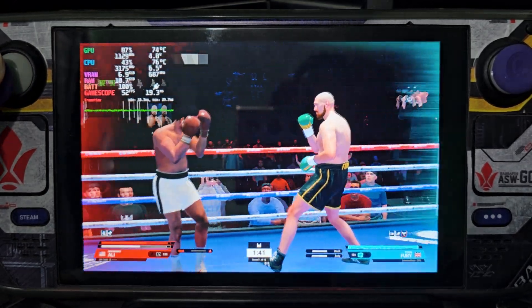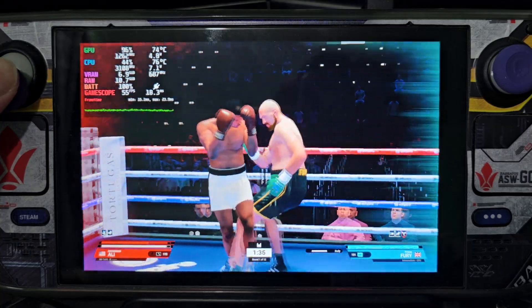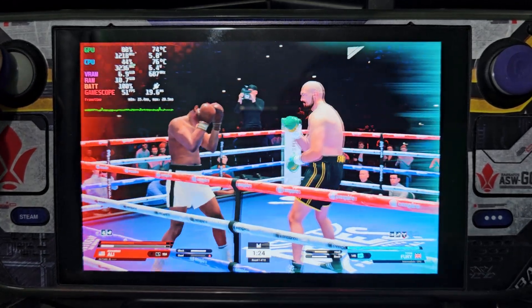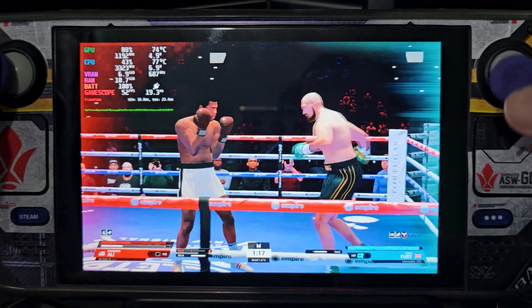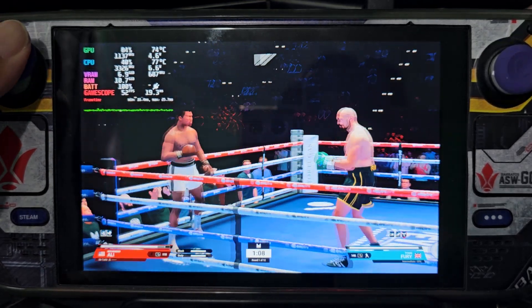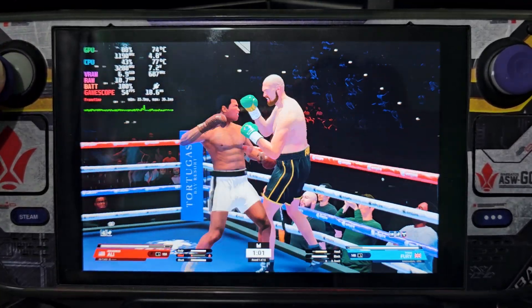Where should he look? What should he do? Should he run? Should he try and hold on? He's had his moment. Corner's going to take a good look at their fighter. Bambi legs are kicking in — look at those legs, the legs have gone. This has been a very competitive round as we reach the midway point. Going right after the challenger, and he's got to wake up.